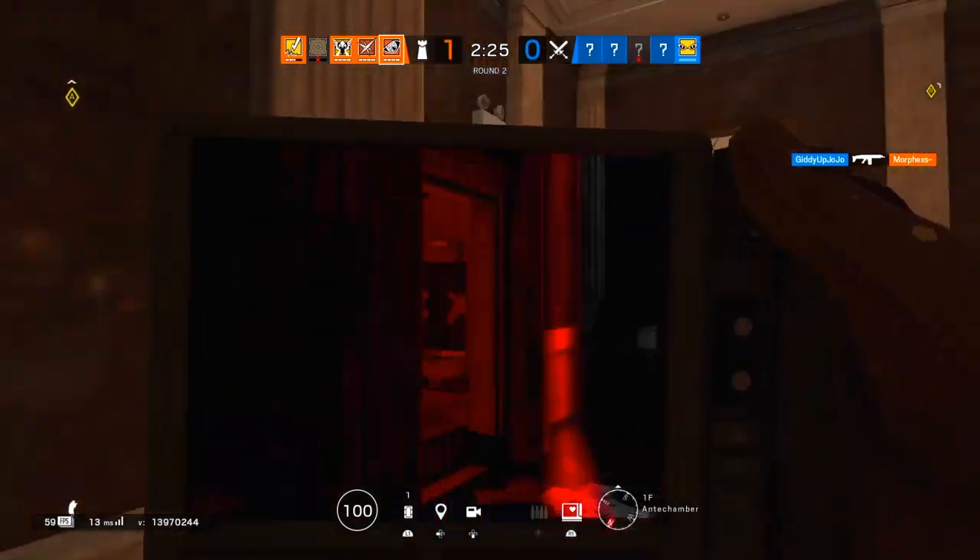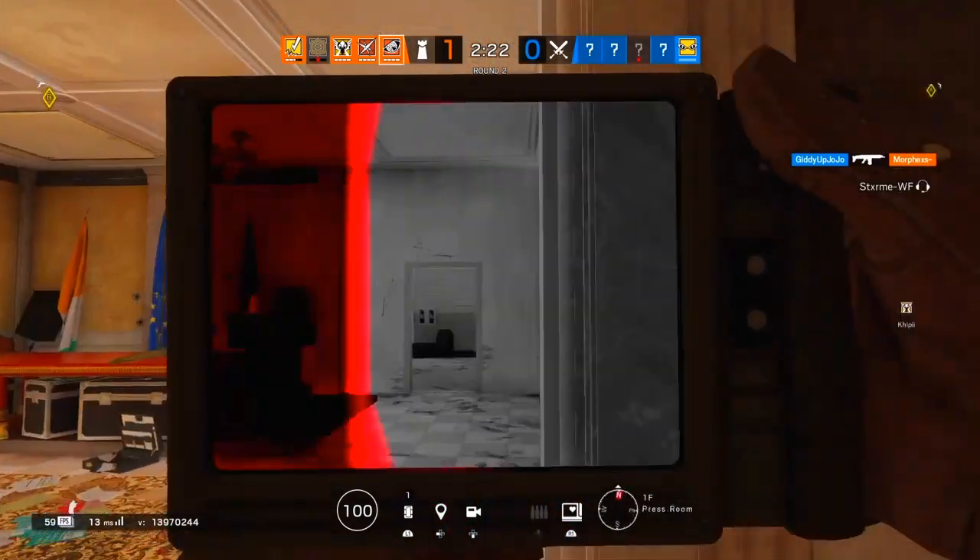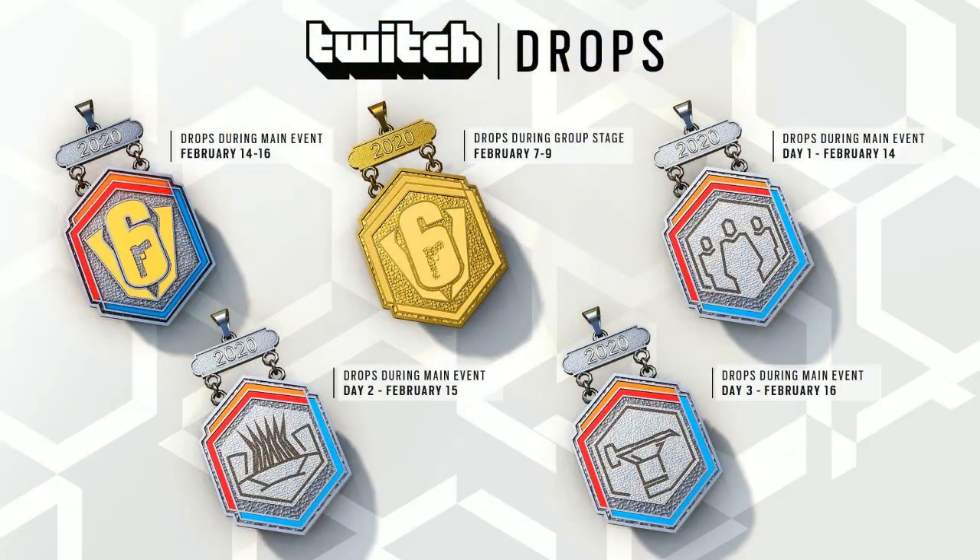Let's look at the Charms first. As you can see, you get five different Charms, and we'll start from the smallest to the rarest ones. Possibly the most basic one you can get is by watching the Group Stages, which is from February 7th to February 9th. You can see that's the one in the middle and it's the gold one. You just have to watch the Group Stage matches on Twitch TV — make sure your account is linked, of course. I recommend to stay on the safe side and just watch as many as you can, and you will receive that gold charm in the middle.